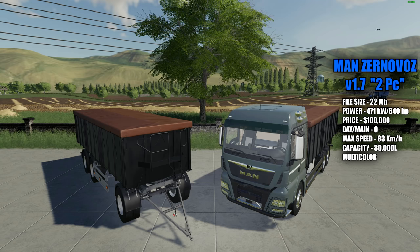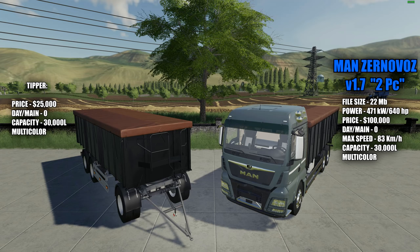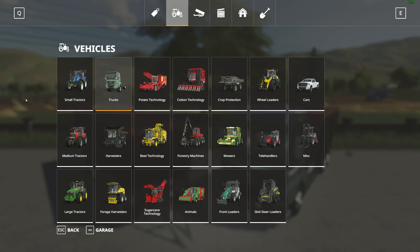Now we'll quickly go over the tipper before we go to the shop. Price for the tipper is $25,000 with a zero dollar a day maintenance fee. It also has a capacity of 30,000 liters for a total of 60,000 liters combined, and this is also multi-color.